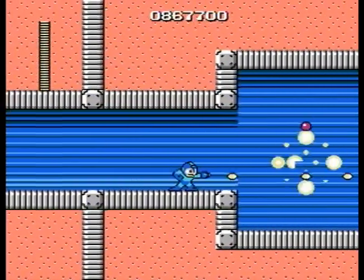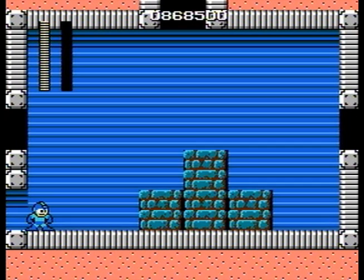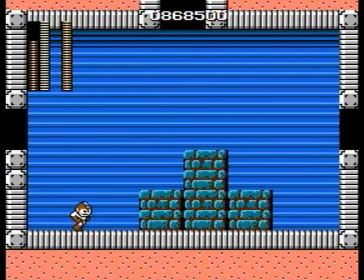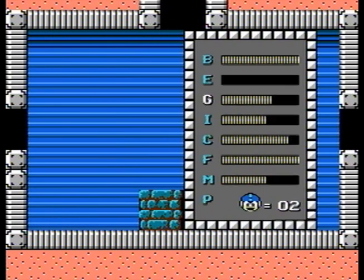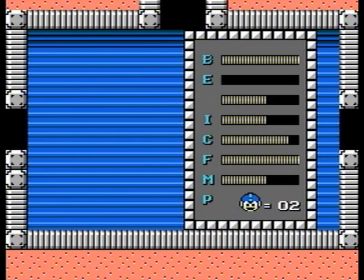But it doesn't last forever, unfortunately, as you can see right there. And that's the end of the stage. Now we have the boss of this place, which the Mega Man Knowledge Base refers to as the CWU-01P. There are seven of these sons of bitches, and we have to destroy all seven of them if we want to beat this place.